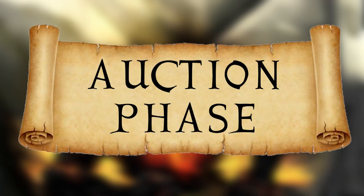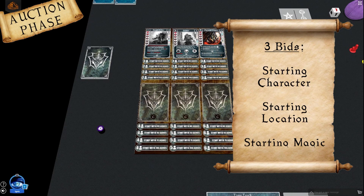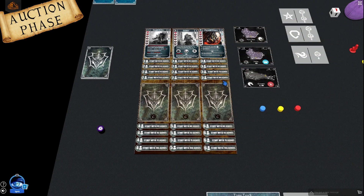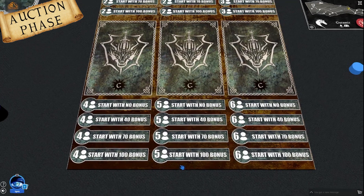Auction phase: The auction phase happens only once in a game, right after setup is done. Here we bid for our starting characters, location, and magic — 3 separate auctions. On the auction board there are 4 different spots we can put our token on, each giving a different amount of coins. The lowest spot gives the most starting coins but can easily be outbid by other players — once a player has bid, the next one can outbid them by placing their token on the spot above.